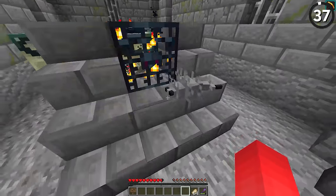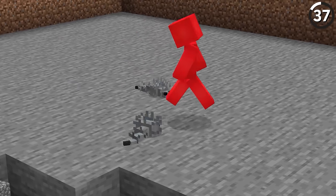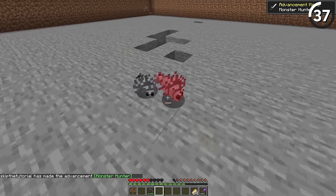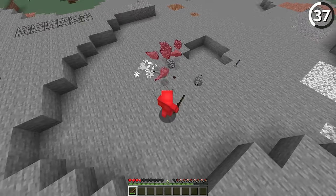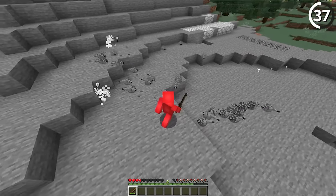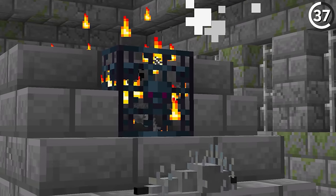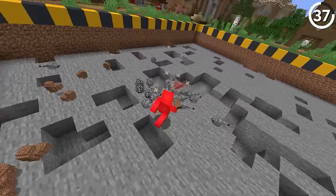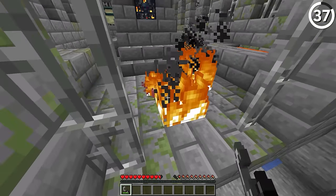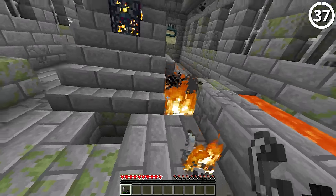Nobody likes silverfish — they don't have a special drop, so there's no incentive to kill them. If we have to deal with them, how about making it easier to get rid of them? Swinging at them with a sword does work, but that's almost guaranteed to make a few of their friends join the fray. To prevent that, use a flint and steel instead. By burning them, it's treated as environmental damage, which keeps the rest of their buddies at bay. It doesn't make fighting them a joy, but if you're giving me the choice of fighting one or an entire dozen, I'd rather just fry the one.